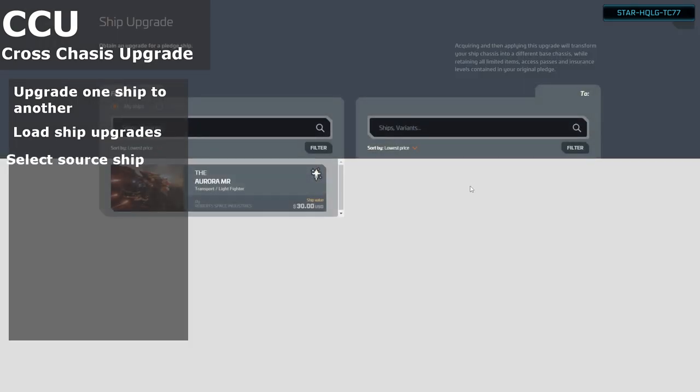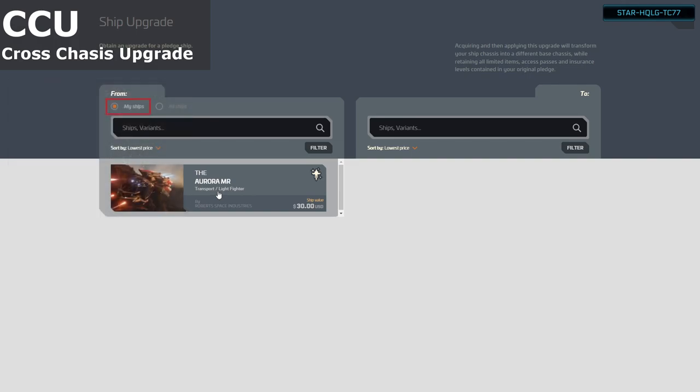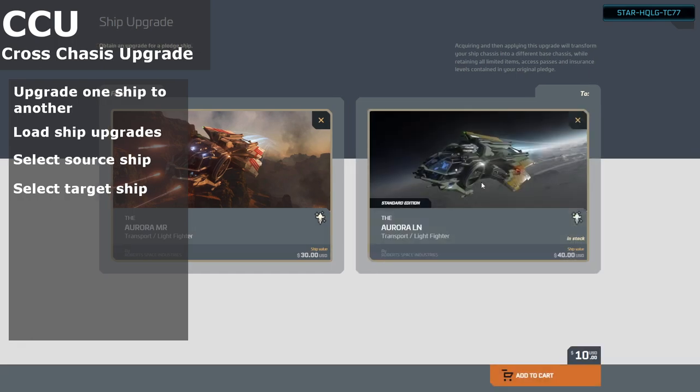This will take you to the upgrade page. On the left side, you can select the source chassis. To choose one of the vehicles that is currently in your hangar as a source upgrade chassis, just ensure that the option My Ships is selected, then choose the ship. Then on the right side, you can select a target vehicle for the upgrade. It will display the difference in upgrade pledge cost and you can add it to your cart.